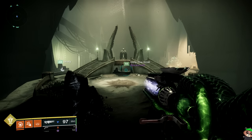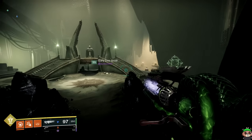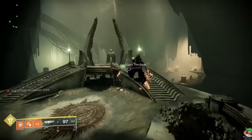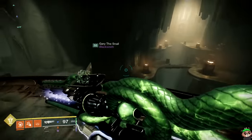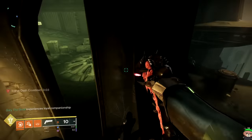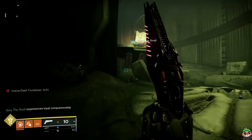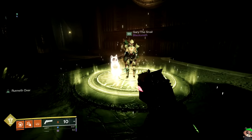To start the Touch of Malice catalyst quest, you begin at the beginning of the raid in the Dreadnought. The first thing you want to do is head to a plate that only a Touch of Malice user can activate. You have to have the gun to actually activate it. Gary is the Touch user who got it from the raid and he's going to be on the plate to activate the mechanic. When you step on the plate, relics spawn in the arena.